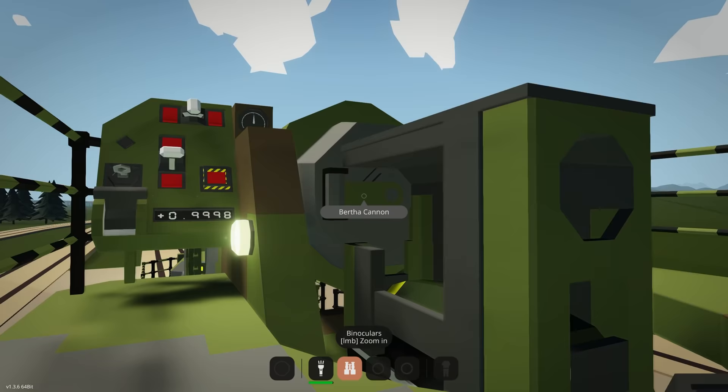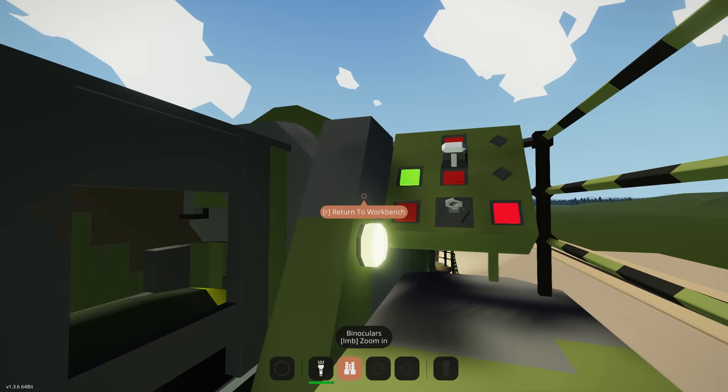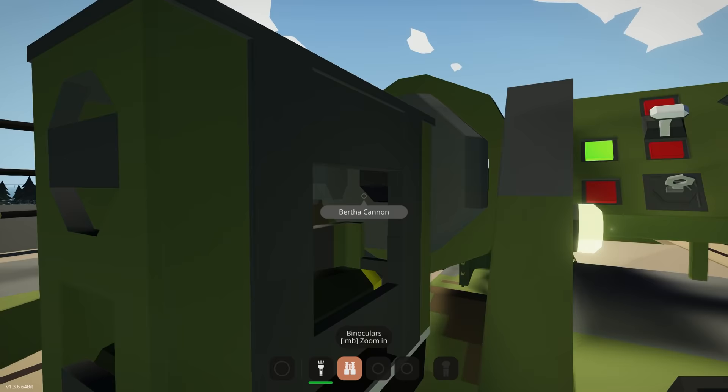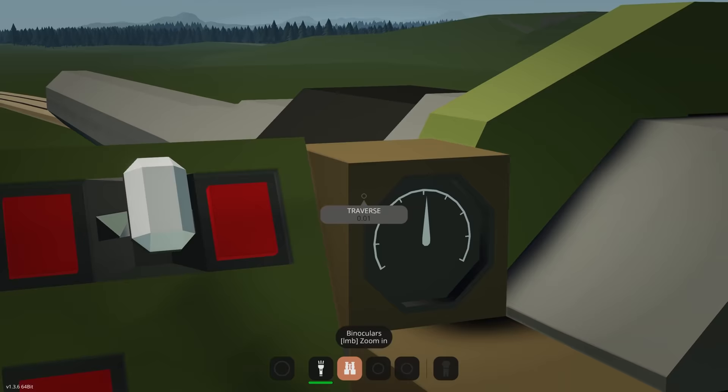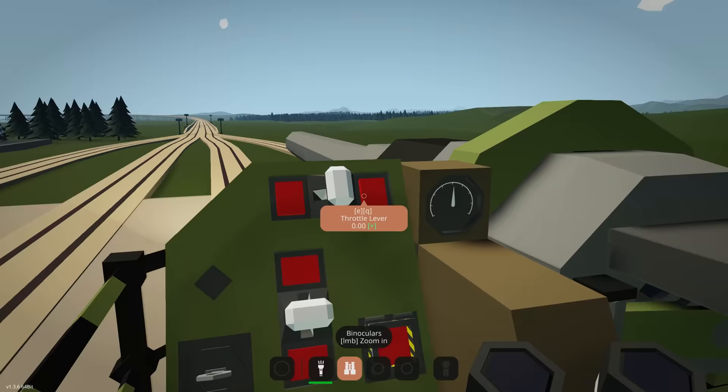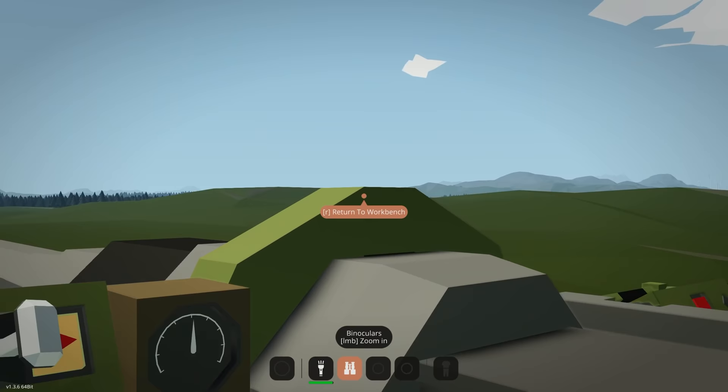We've got some extra seating and the loading and unloading features are all up here. We've got lights if we want. We can see the gun currently looks loaded — let's do 'load gun' and have a look. It's not loaded yet — there we go, now it's being loaded. Now we have the option to elevate and to traverse, so let's start traversing.